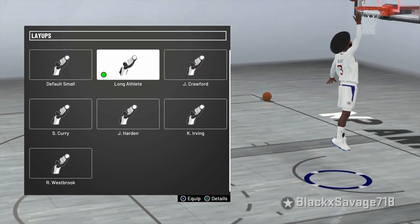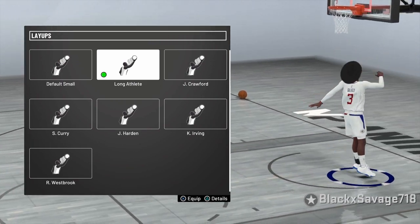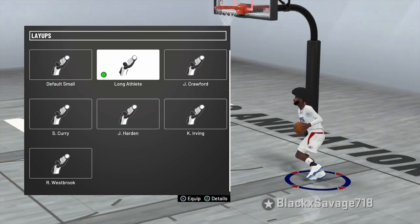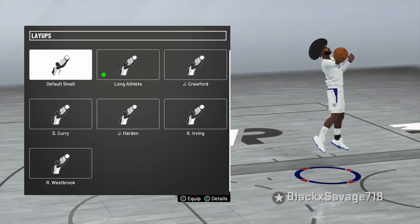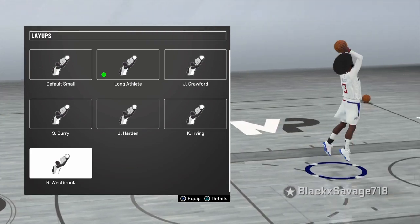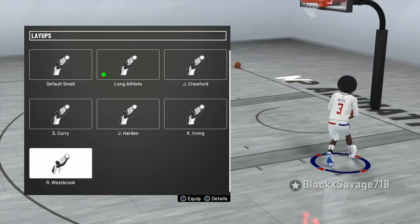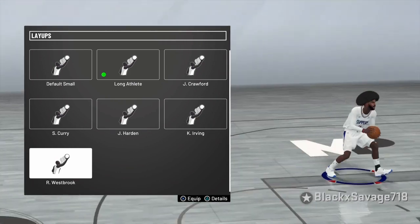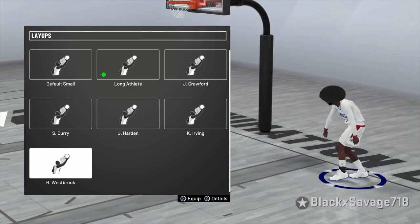My layup packages are Long Athlete and Westbrook — those are my go-tos. Long Athlete is great for the huge hop steps. Westbrook is more all-around — you get everything in that package: the euros, the hop steps, the cradles, all of that.